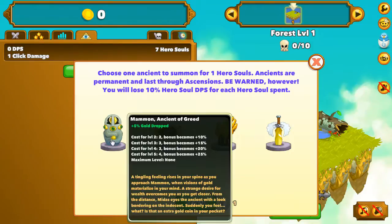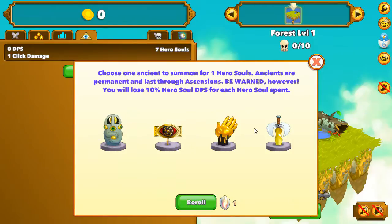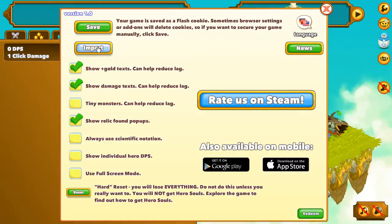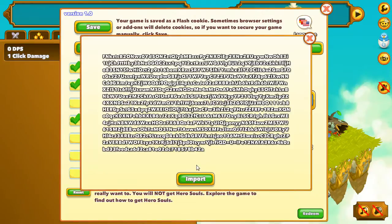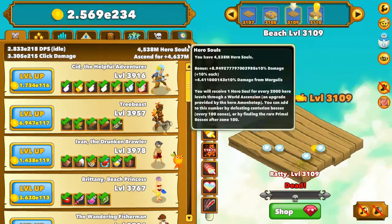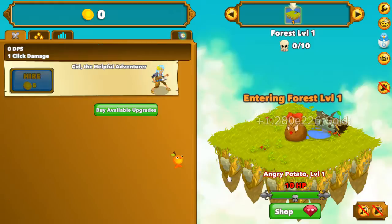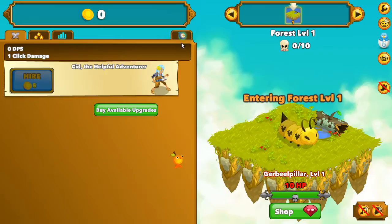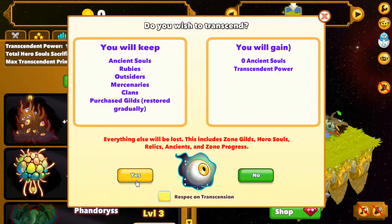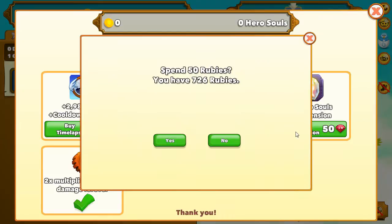You're looking for Ancient of Freedom or Ancient of Abandon. If you don't see them, close the window, go to settings, import your save file, and do the same again. Go to transcendence, use it, then use it a second time, and use it a third time. Then click buy quick ascension.